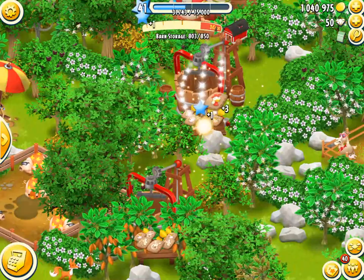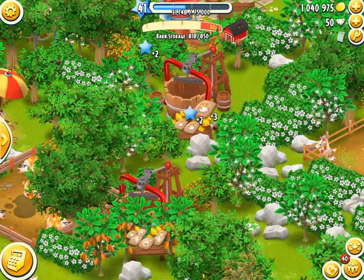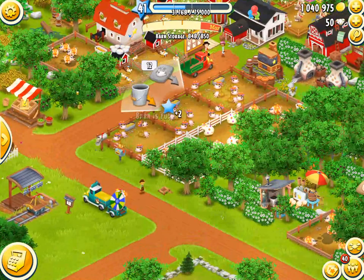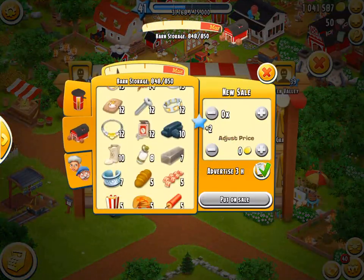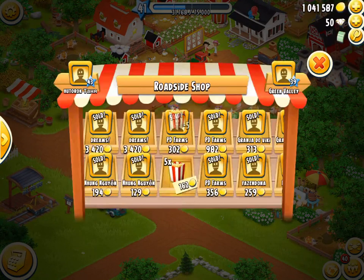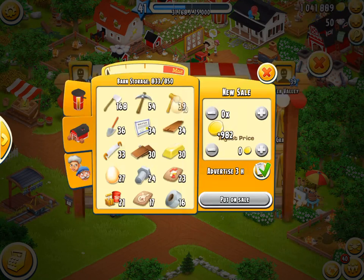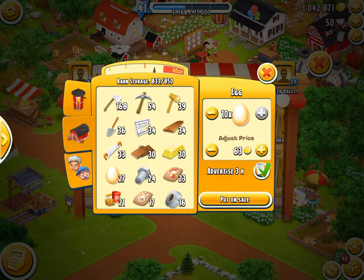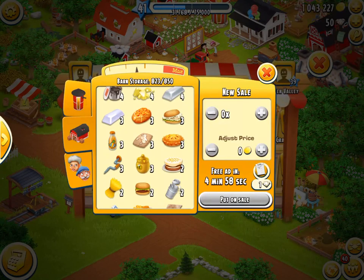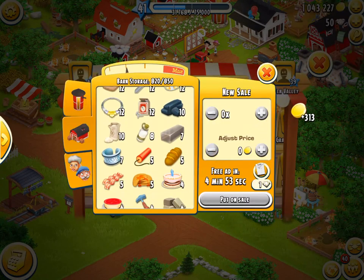Look at all this stuff - that is pretty jam-packed. What are we gonna sell off? We can sell off the popcorn, that's for sure. And also the pancakes and the eggs - definitely the eggs. We can get rid of literally a ton of them. We'll put one of them on advertise.